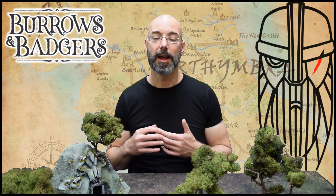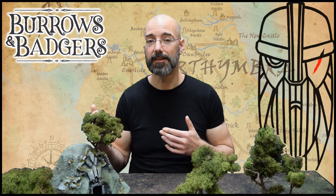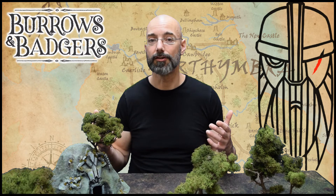To ambush, your model must first be hidden — you have to have already performed a hide action. Then, if an enemy model within line of sight declares either a sprint, an attack, a shoot, or a cast spell action, you can make an immediate ambush if you want to, even if you've already acted during the turn.